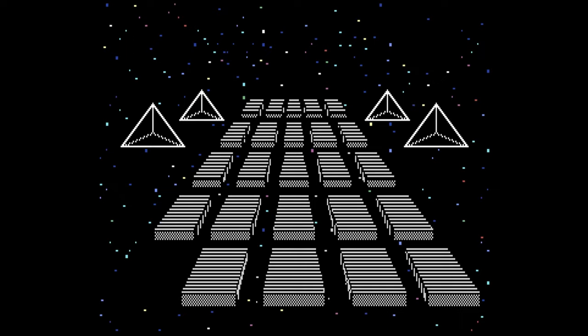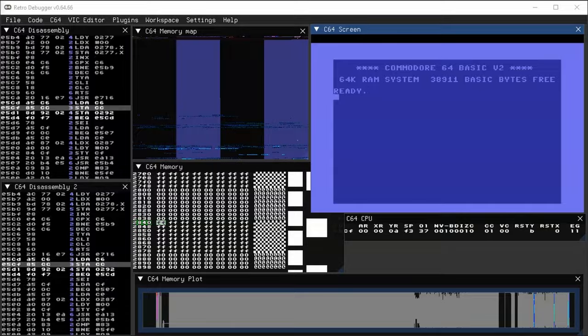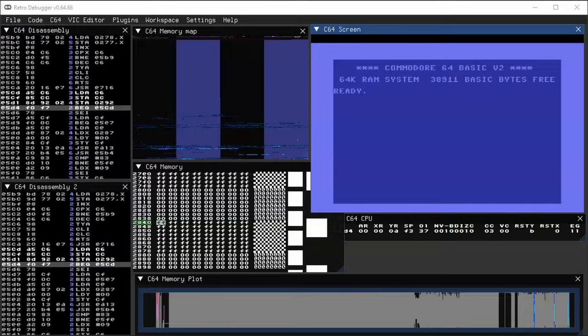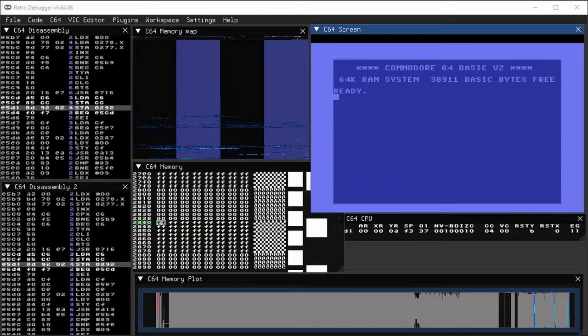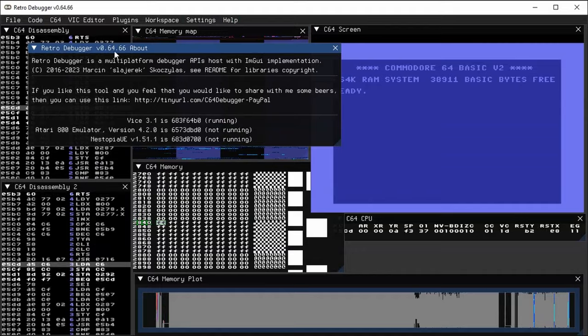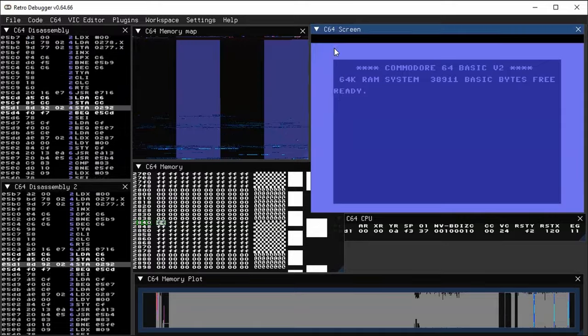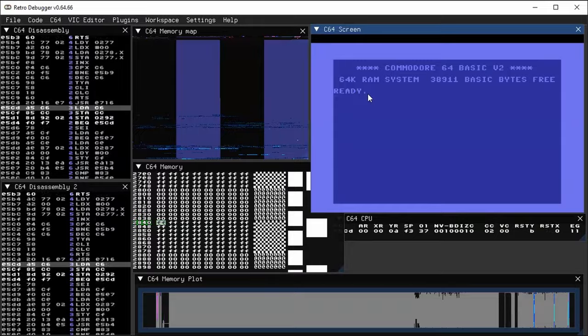So I did some reversing using Retro Debugger for dynamic analysis and 6502 Bench for static analysis, and I got to the bottom of all of this. In this video I'll retrace my steps, give a gentle introduction to some very cool reversing tools, and put the black hole pattern question to rest. We're going to start with the Retro Debugger, which is an emulator-based debugger for the Commodore 64, Atari 8-bit such as the Atari 400 and 800, and NES software. It runs on Windows, Linux, and macOS. I'll be using version 0.64.66, which has an embedded VICE 3.1 emulator. This has a quick tour coming up, and I find the tool to be very intuitive despite looking complicated.